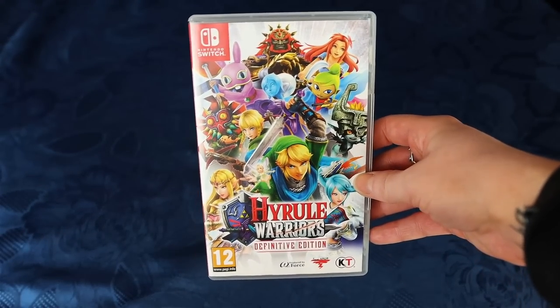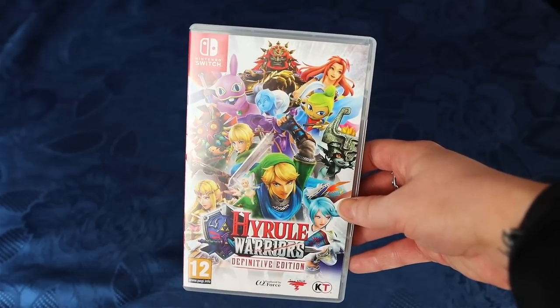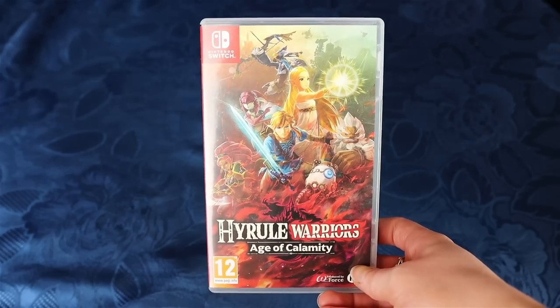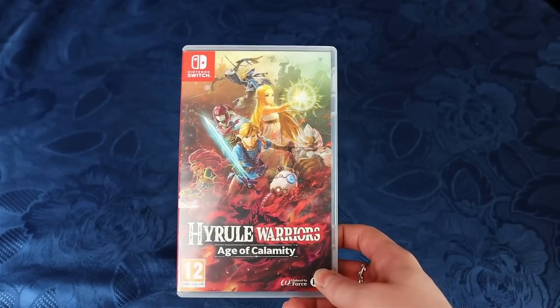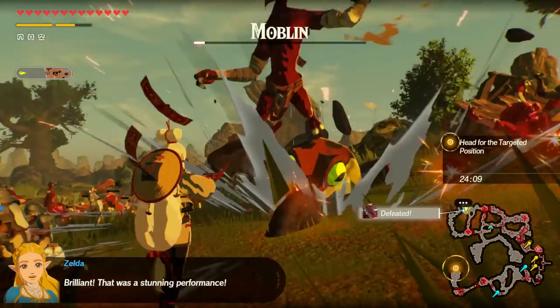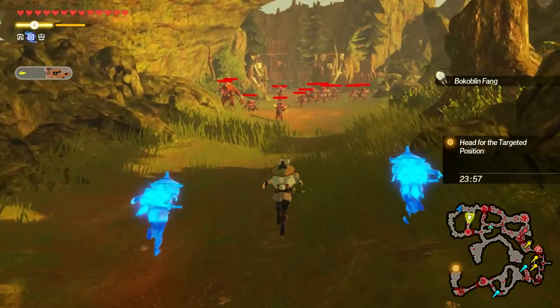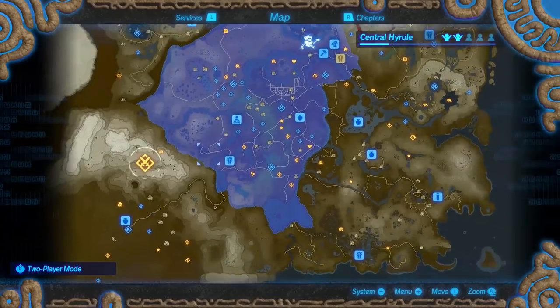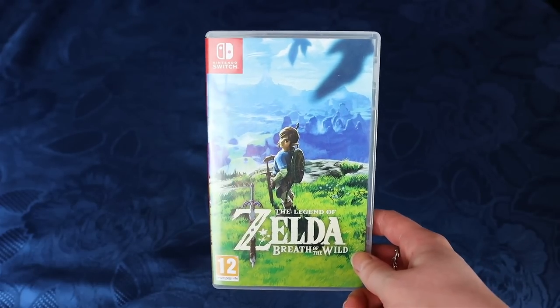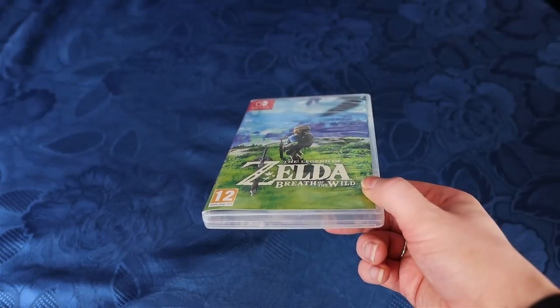Here we have Hyrule Warriors Definitive Edition. It was one that I was actually a tiny bit disappointed with. I enjoy Hyrule Warriors Age of Calamity way more already. This is going to be an unpopular opinion, but I feel like the graphics in Hyrule Warriors Age of Calamity are not good — it looks very pixelated and blurry — but the gameplay and the world are great. The setting is within Breath of the Wild, which is really nice. Speaking of Breath of the Wild, here we have my first game that I got for my Switch. It should be your first game too. But I have actually heard about people that didn't enjoy Breath of the Wild.